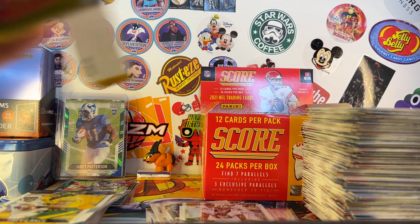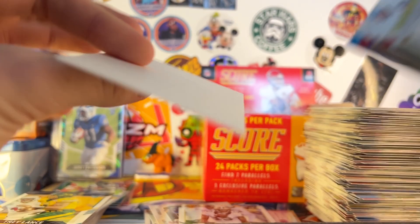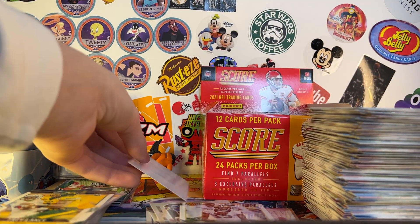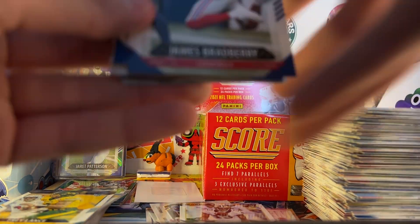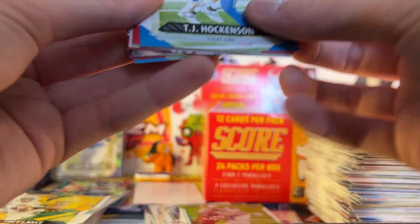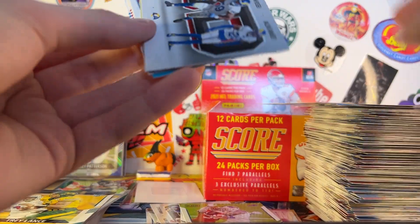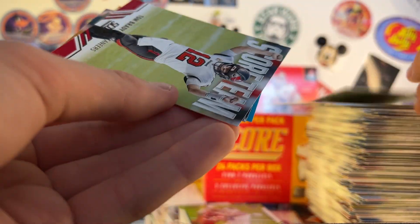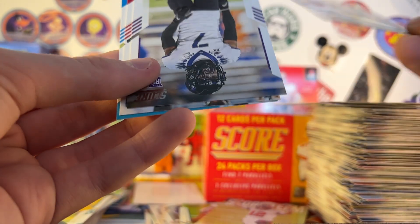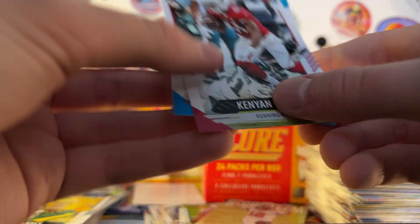Second to last pack: James Bradbury — nice — TJ Hockenson, Hayden Hurst, Minka. 3D Rams, Micah Kiser, Score Team Brady, Puka Williams rookie, Nico Collins rookie, Trayvon Moehrig rookie, Kenyon Drake, and Brian Burns. Hopefully we have an autograph in here, though I don't think we will.